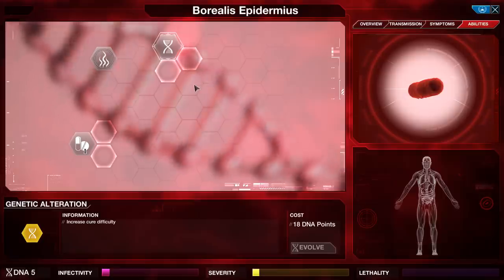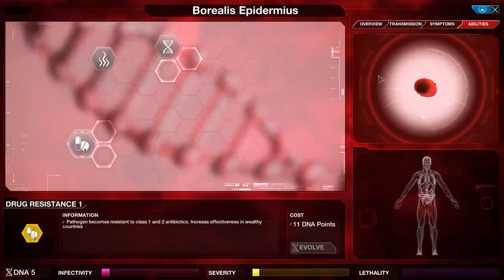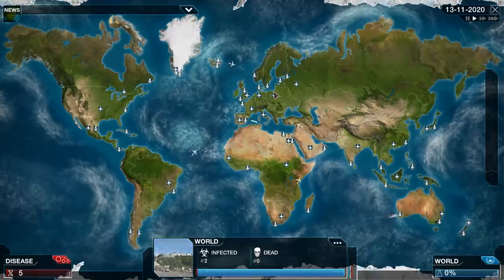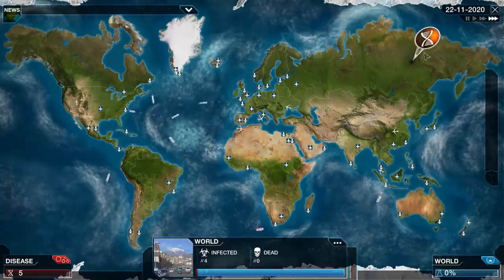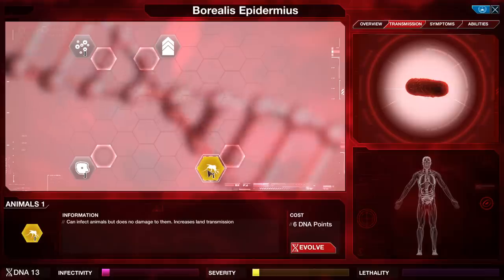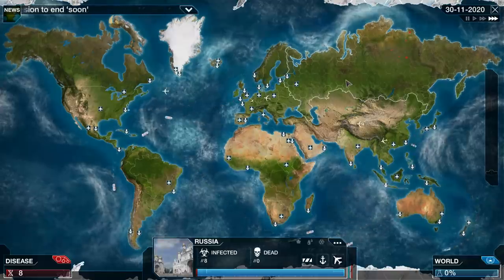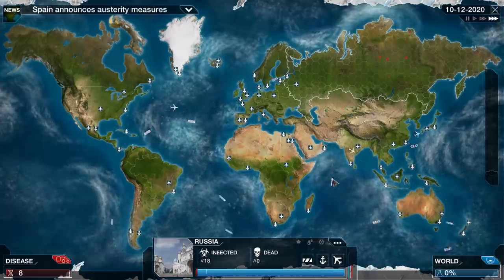Four abilities: Genetic Alteration increasing cure difficulty, Heat for hot environments, and Drug Resistance. Nothing too crazy down there. And no bacterial shells. I keep hitting the plus button on my keyboard thinking that's going to increase the speed, but no — that is not how it works, much as I would like it to be. Let's go over some animals. Russia happens to be in a fun position where it's attached to a few countries by land, so we might be able to enjoy some extra land transmission coming out of that.